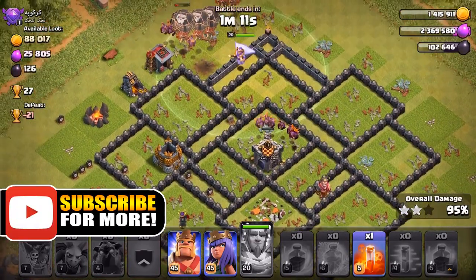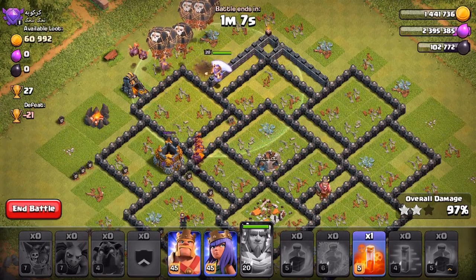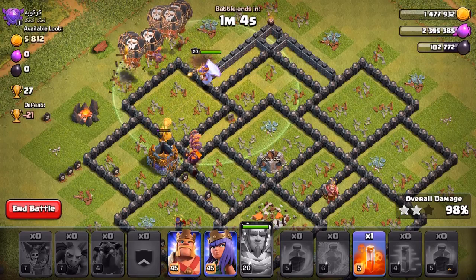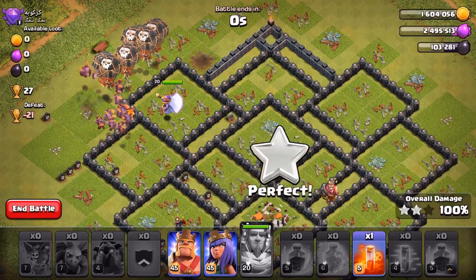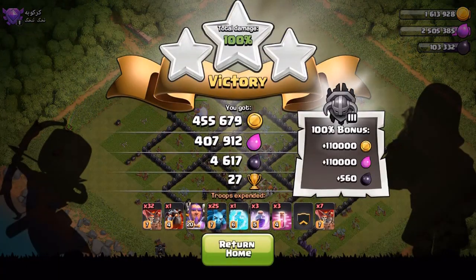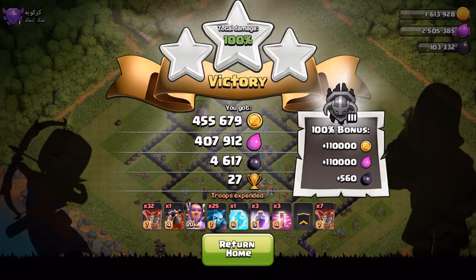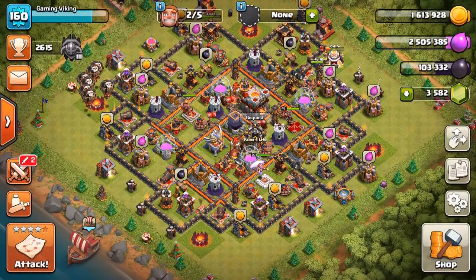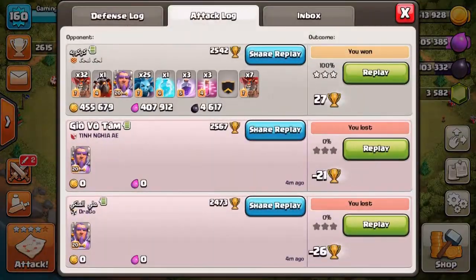Just clean up now — we're doing very well, just some corner buildings left. We're going to be done with this fairly soon. We want all that loot and the three stars. There we go — perfect score, three star, 100%! Look how much loot we got — even 5,000 dark elixir, which is awesome. Let's check out the mass dragon attack — we got even more loot on that raid.